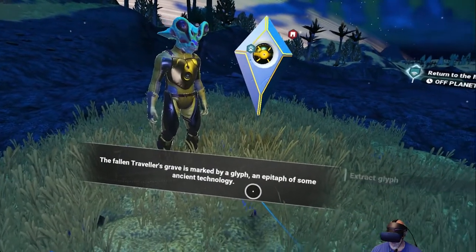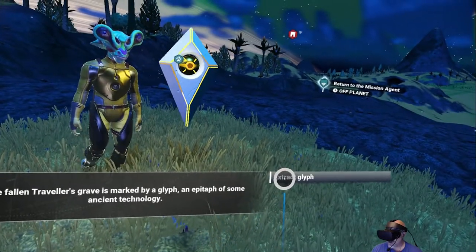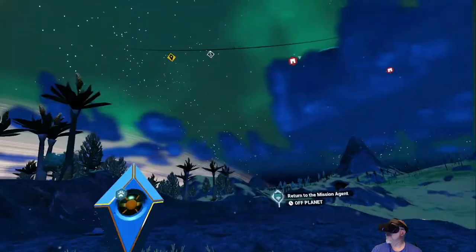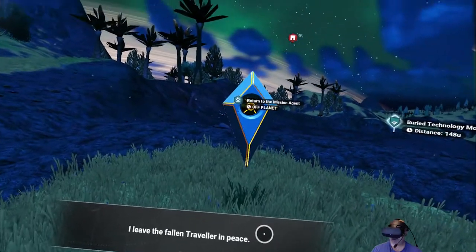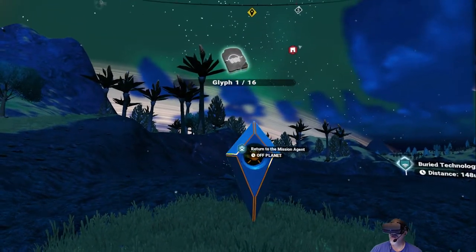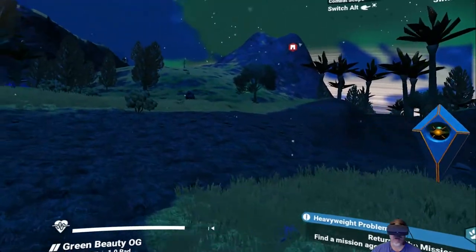The fallen traveler's grave is marked by a glyph — an epitaph of some ancient technology. I extracted the glyph and, with the ability to travel to unknown worlds, I leave the fallen traveler in peace. That's the Sunrise glyph — neat.